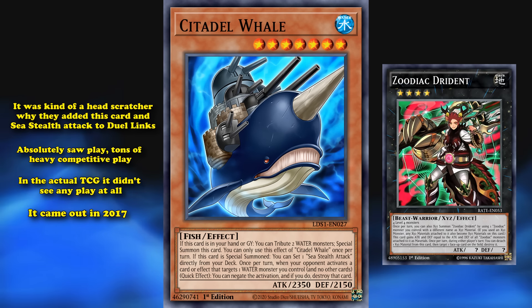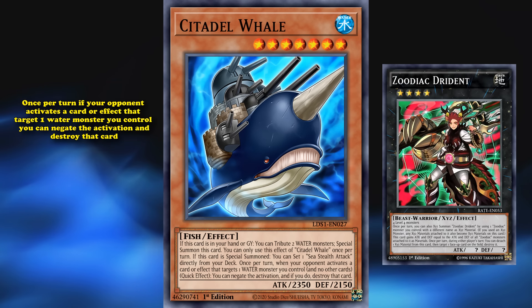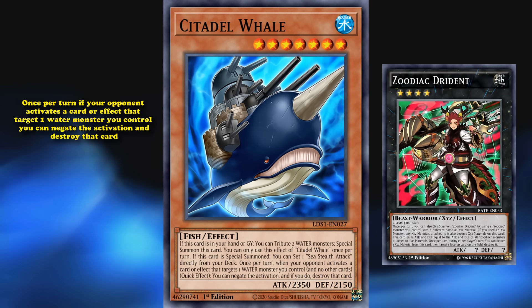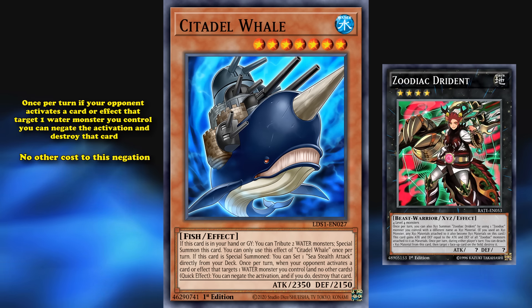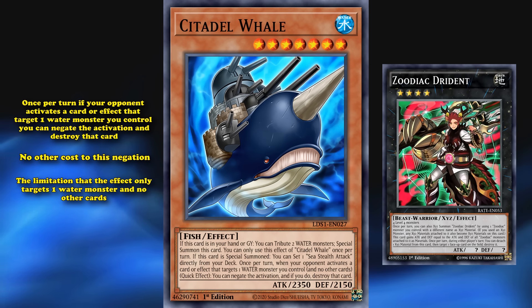That's not all for Citadel Whale — it also has an extra effect where once per turn, if your opponent activates a card or effect that targets one water monster you control, you can negate the activation and destroy that card. There is no other cost to its negation, only the limitation that the effect only targets one water monster and no other cards, which is actually pretty good inherent protection.